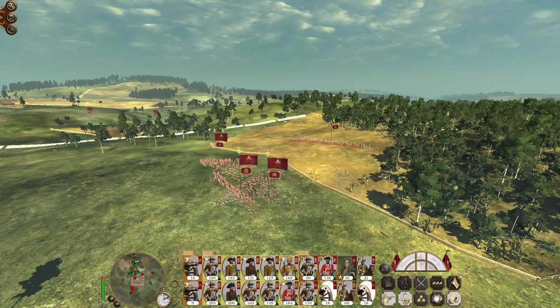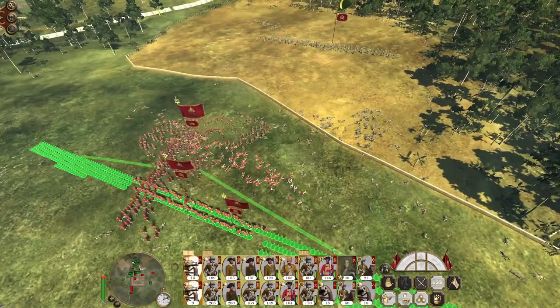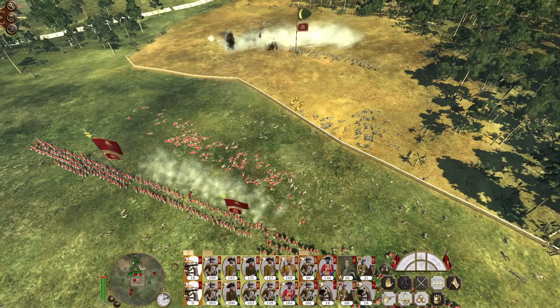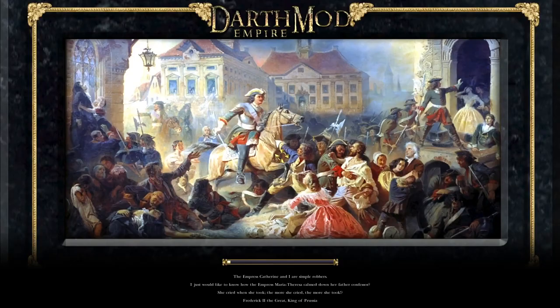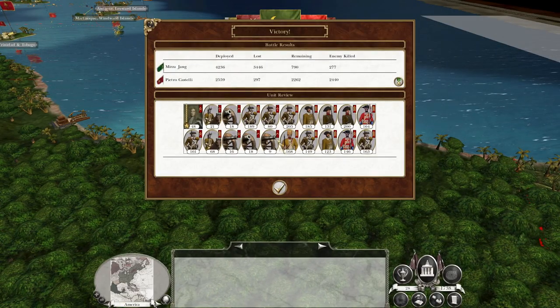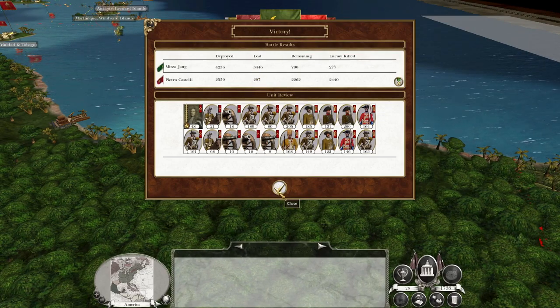Losing some men to some cheeky bow shots — they've done a lot of damage to those men. Quick Climb, saw them off. There we go — heroic victory! A bit frustrating we lost a bunch of men to those archers, but there we go. They lost three and a half thousand men; we lost three hundred.